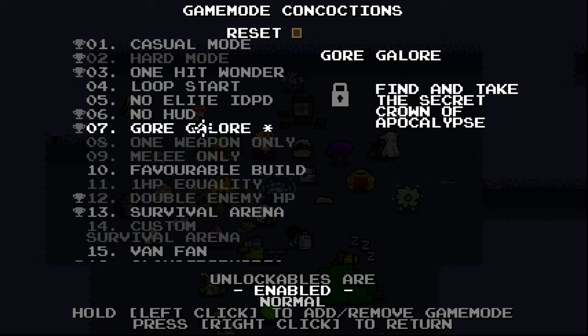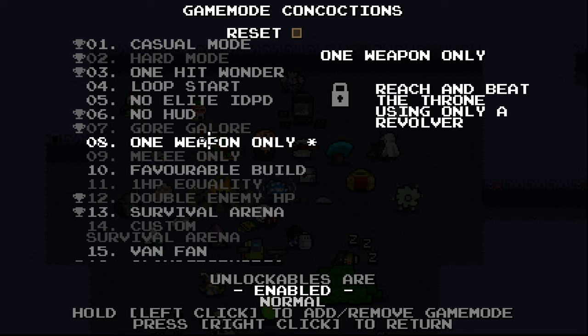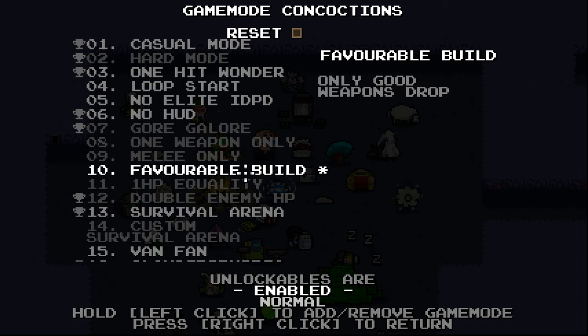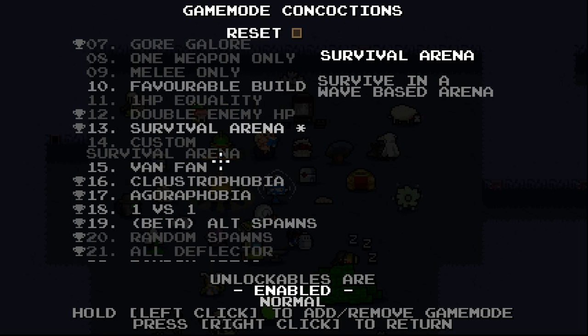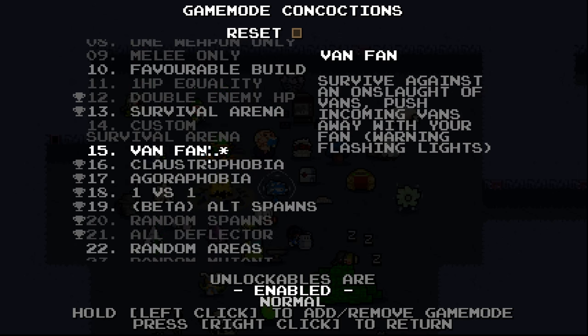Find and take the secret crown of apocalypse. There's a lot of secrets that I don't know about here. Only good weapon drops — oh god damn. Survive in a wave based arena — I don't know, that sounds kind of fun, maybe we'll try that. Van fan...